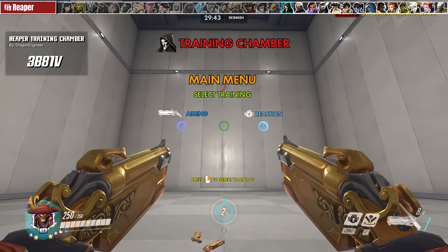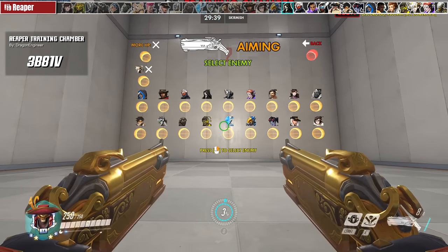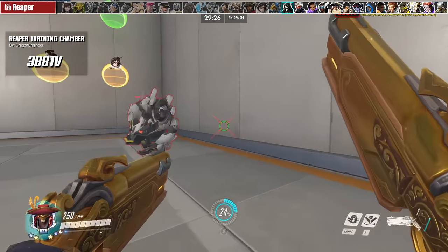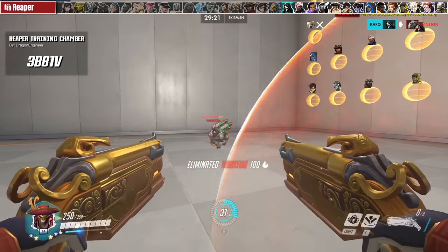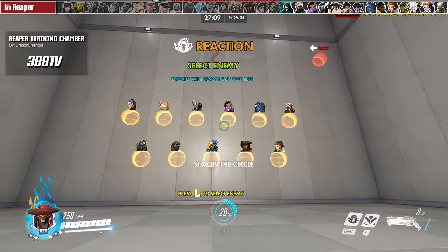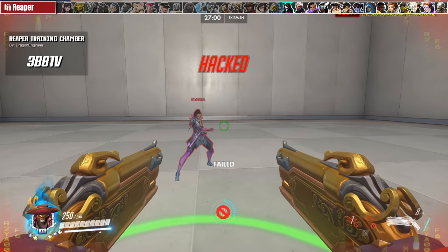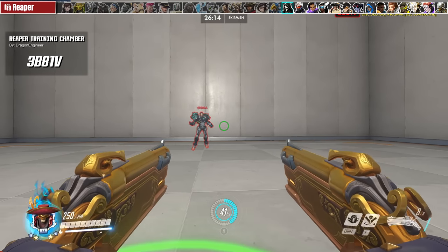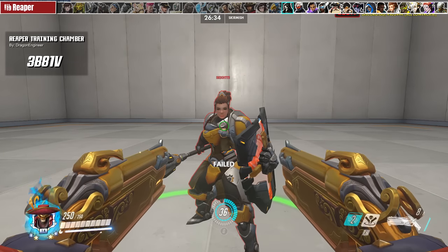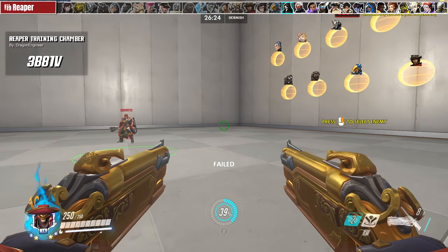For Reaper, we have another Dragon Engineer creation with a signature menu and user-friendly navigation. In the Aiming mode, choose any enemy AI and practice learning to maneuver around their cooldowns — like the Winston bubble — and understand Reaper's effective range. The damage difference between shooting up close versus a few meters away is significant. The Reaction Practice mode has you reactively use your Wraith Form to dodge important enemy cooldowns, like Sombra's EMP or Sigma's rock. Be warned: some are much harder than others — Brigitte's shield bash or whip shot activation is much faster, giving you less time to react.